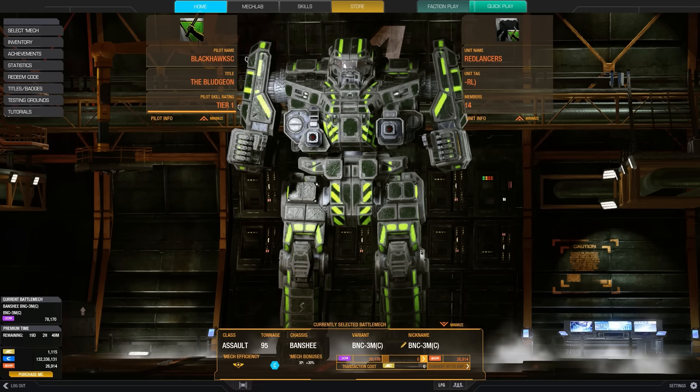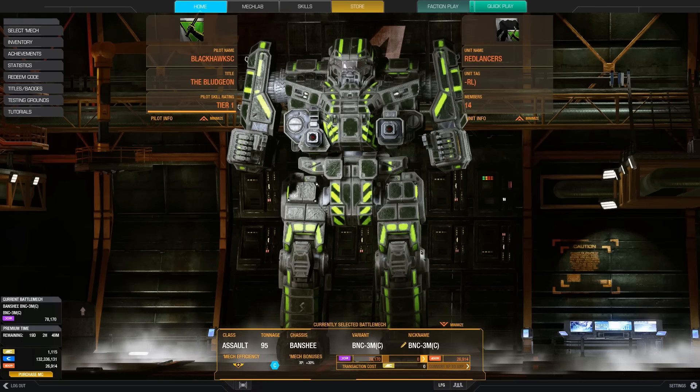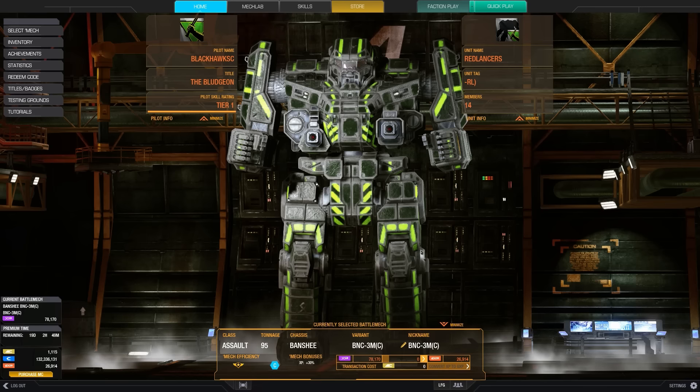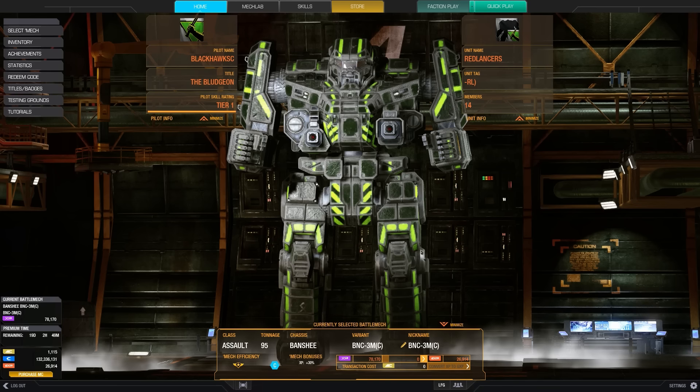Since its introduction, the Banshee 3M has always been a very solid mech due to its high engine cap and its ability to boat energy weapons, and 5 of those energy weapons are mounted high up. The traditional build that we saw a lot was the 5M and 3L pulse with something like a standard 350-360 engine. However, over the past couple of months, I've been seeing many of the top tier players run a 5LPL build with an XL engine, such as the one I've built here.